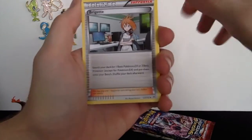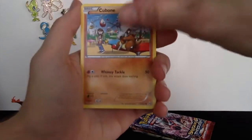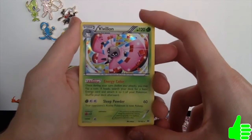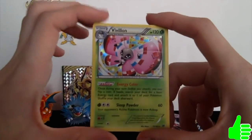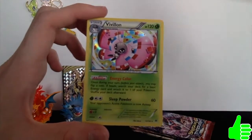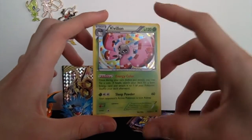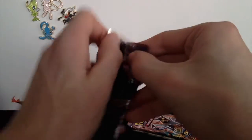Pack six: we got a Stunfisk, a Brigette, a Giovanni's Scheme, an Elgyem, a Cubone, Hippopotas, Cyndaquil, a Goldeen, a reverse holo Brigette, and then — oh dude, that looks so cool — a holographic Vivillon! I cannot say that Pokémon's name right. It's nice and colorful, not dark and mysterious like most holographics. It looks like he's got some DJ goggles on and is about to put his mixtape on. That's pretty cool looking, not gonna lie.